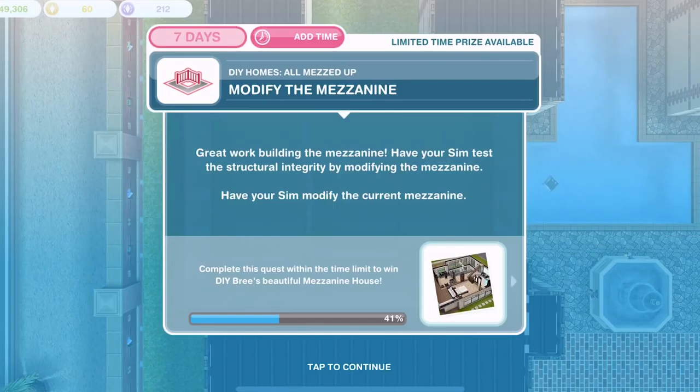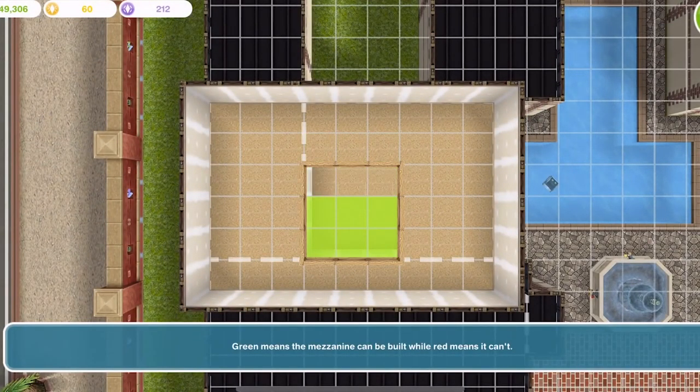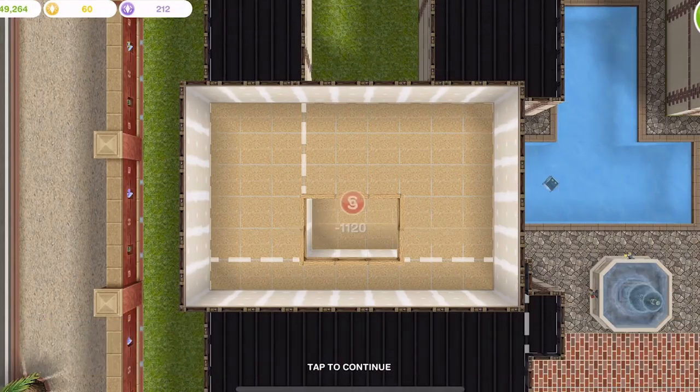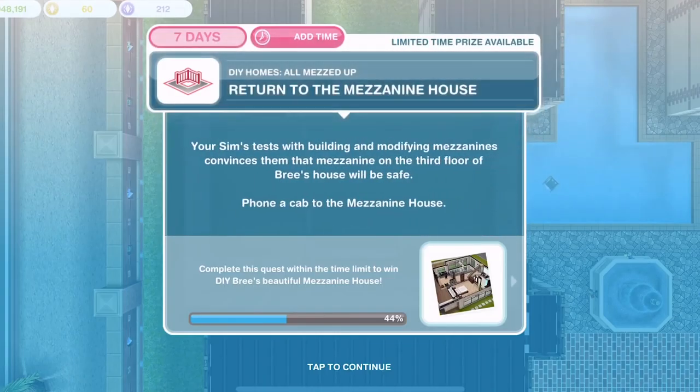Now we need to modify the mezzanine. Have your Sim test the structural integrity by modifying the mezzanine — we can just make it a little bit smaller. It works the same way as a balcony or another room. We have completed that. Now we need to return to the mezzanine house. Your Sim's tests convince them that the mezzanine on the third floor of Bree's house will be safe. Phone a cab to the mezzanine house.